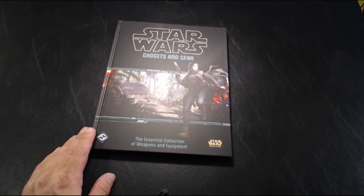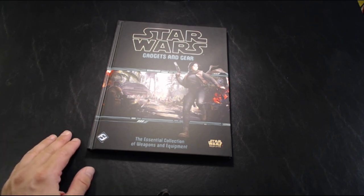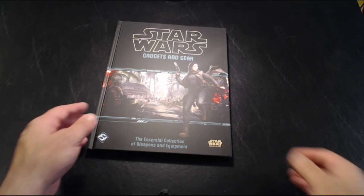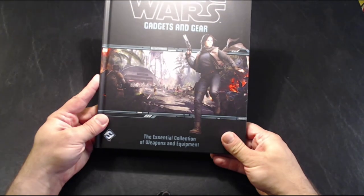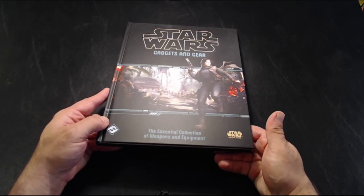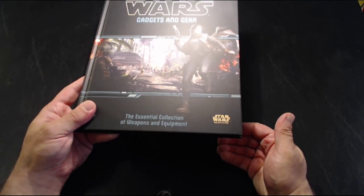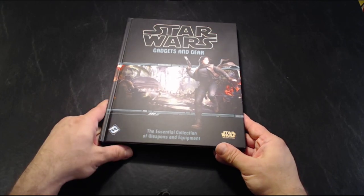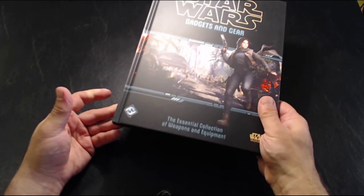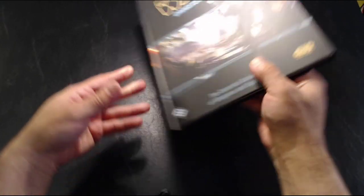Some of these are going to be from the various class guides — like there's going to be some stuff for smugglers that's from Fly Casual and so on. So again, that is the Gadgets and Gear book for the Star Wars roleplaying game from Fantasy Flight Games. It retails for about $40 and came out end of last week, but I just ended up getting it a few days ago. It's a nice collection of equipment across the game.